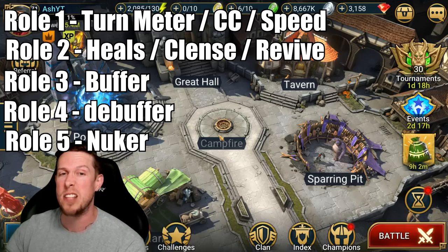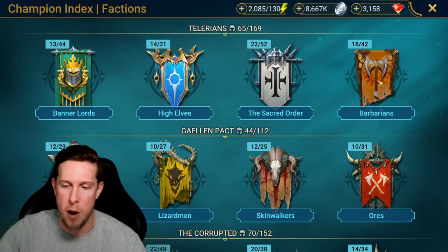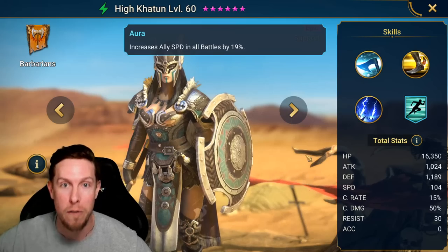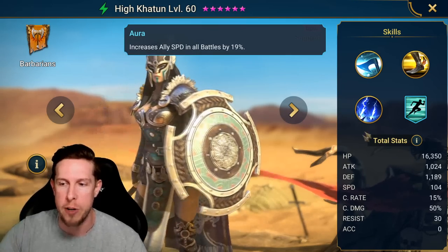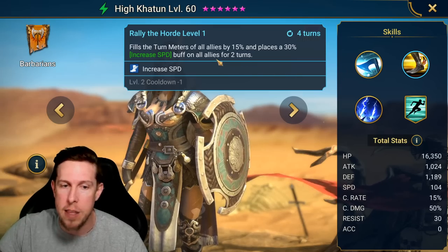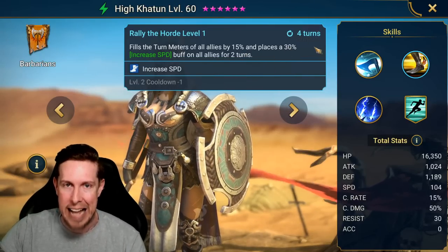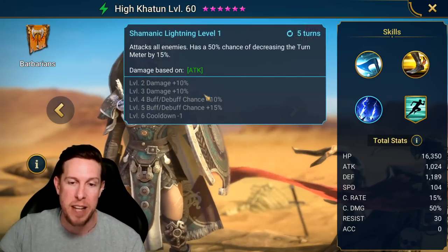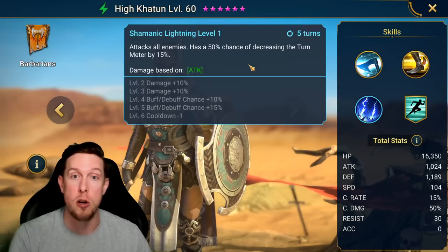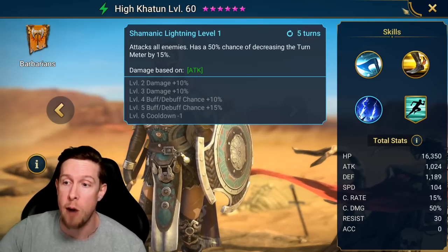Let's jump into these champions and talk about a few of each category, starting with turn meter. Let's go to Barbarians and talk about High Katoon — she's a great example. She has a speed aura, great additional value out of your turn meter or CC champion, your speed booster on your team. You get her from a daily login reward. Rally the Horde fills the turn meter of all allies by 15% and places a 30% increased speed buff on all allies for two turns on a three-turn cooldown. And on her A3, she has a 50–75% chance when booked of decreasing the turn meter of enemies by 15%. So she's boosting your team's speed via the turn meter and the increased speed buff, while reducing the speed and turn meter of your enemies.